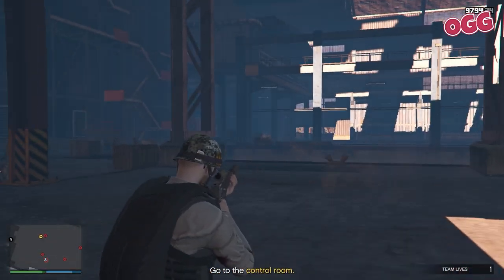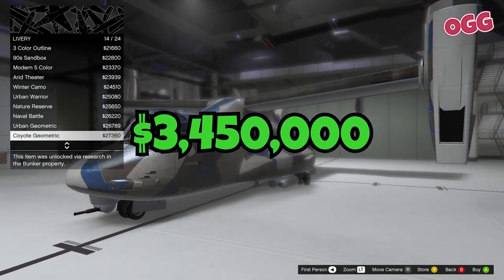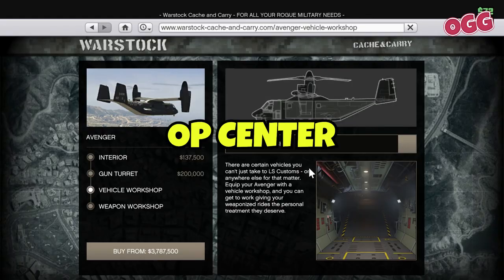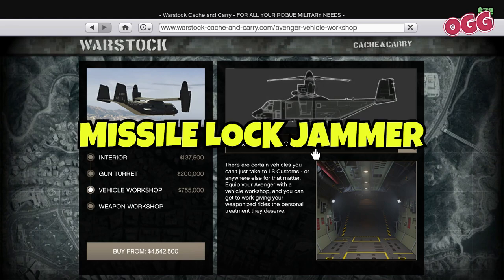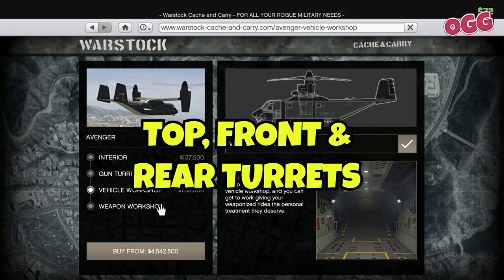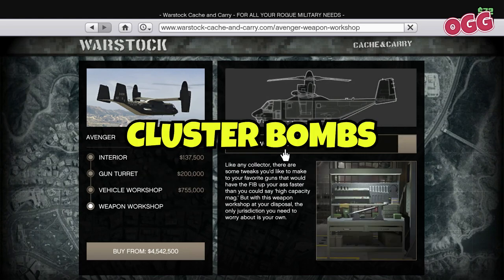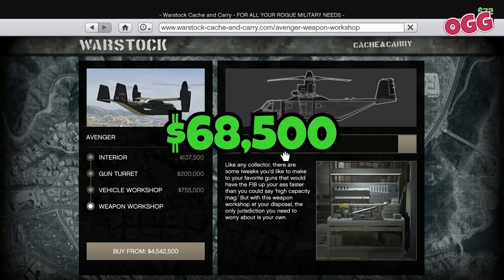Spoilers, of course. In order to start this mission series, you need to own an Avenger at 3.45 million. You'll need the new Op Center at another 1.45 mil, and I highly recommend the Missile Lock Jammer at 350 grand, front, top and rear turrets for 240 in total, the Missile Launcher for another 240, Cluster Bombs for 120 grand, and some Performance Upgrades, which total about 68.5.